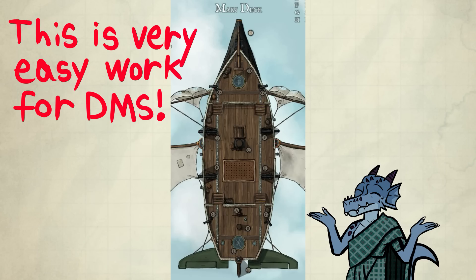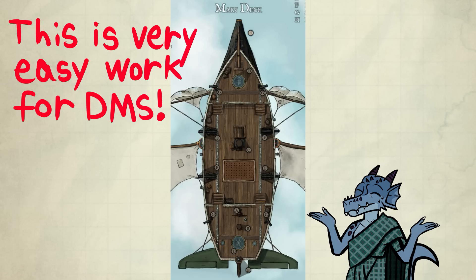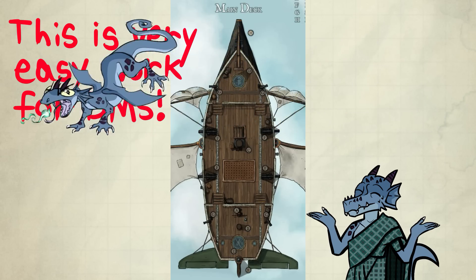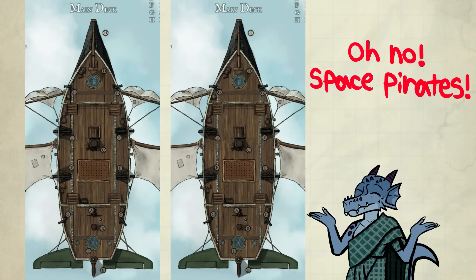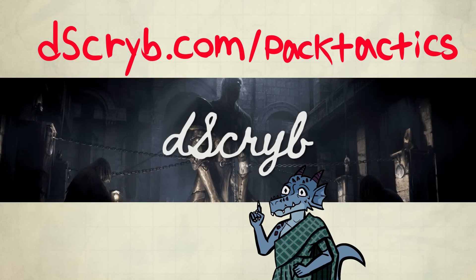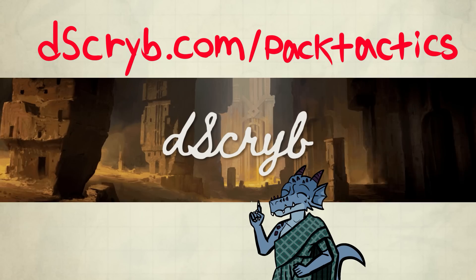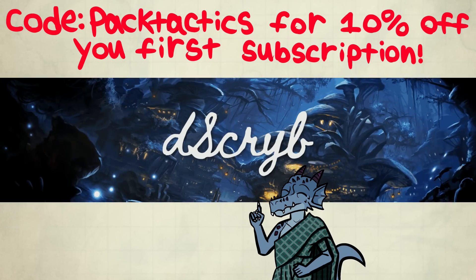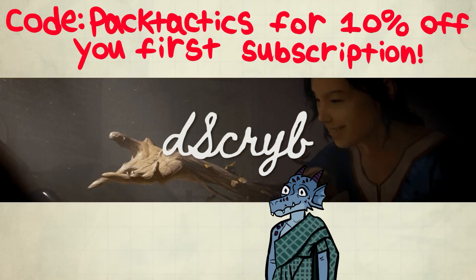This is very minimal environmental work for you, DM. All you have to do is read the text. The only thing you have to worry about now is describing the NPCs and the weather. Then when you want an encounter, you can throw a dragon at them — Dscryb probably has some epic descriptions for that too. Or you could just take this map and duplicate it. Space pirates! It's really easy. I highly recommend you check them out, and if you do, please press the link in the description — that helps me too. Dscryb.com/packtactics. If you like what you see, they hope to earn your subscription. Use the code PACKTACTICS at checkout to get 10% off your first subscription payment — that's PACKTACTICS in one word.